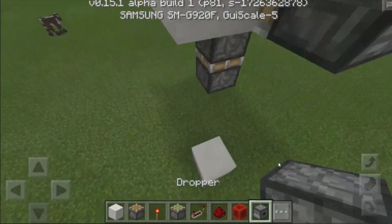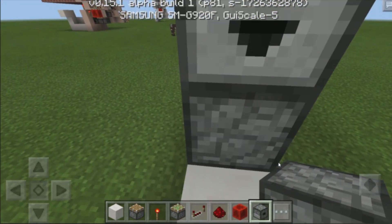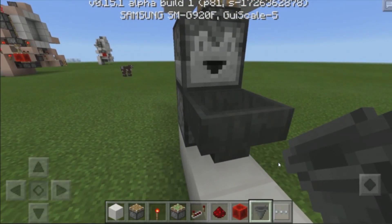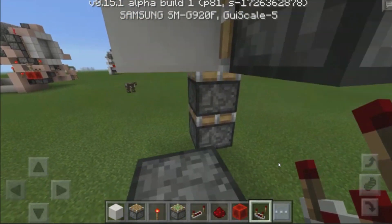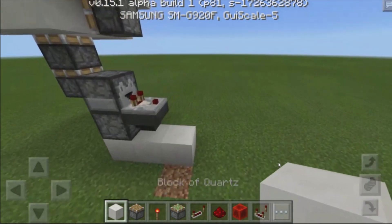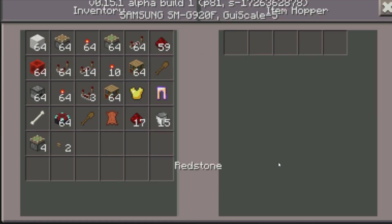Then grab yourselves a dropper, place it down facing towards this direction, place down two blocks right over here, then place down a dropper facing up right over here, and place a dropper facing towards this direction on top of that other dropper by crouching and clicking on it. Then grab yourselves a hopper, place it going into this bottom dropper, then grab yourselves a redstone comparator and place it coming out of the top dropper by crouching. Grab some blocks, build up two over here, place down a redstone torch up here and another redstone torch here, then place down any item of your choice into that hopper — I'm going to place a bit of redstone dust.